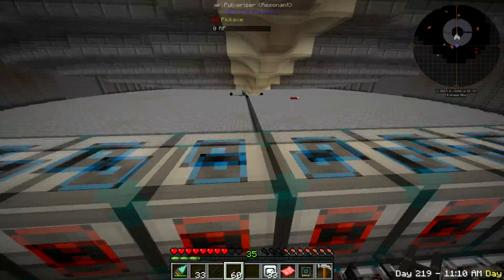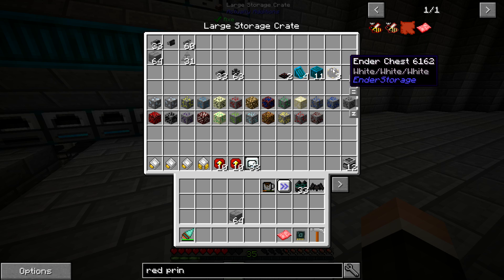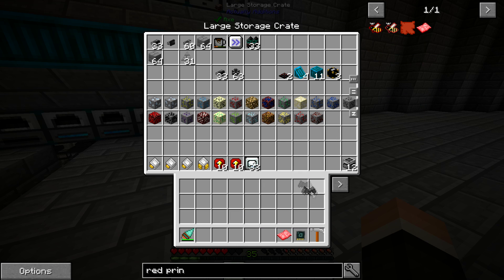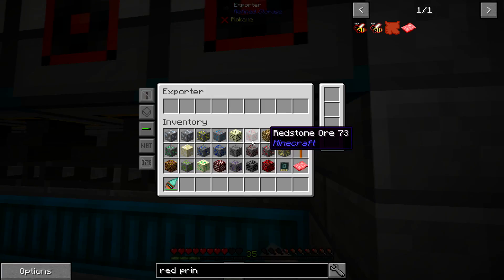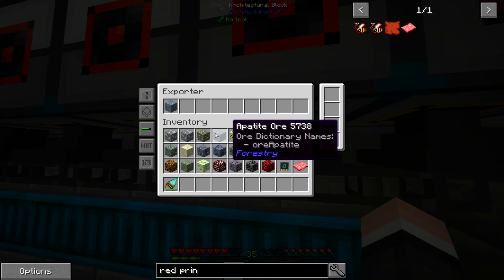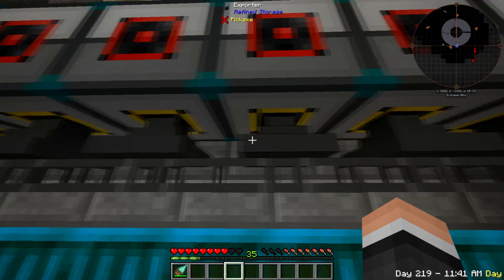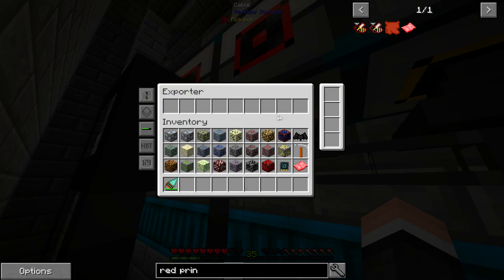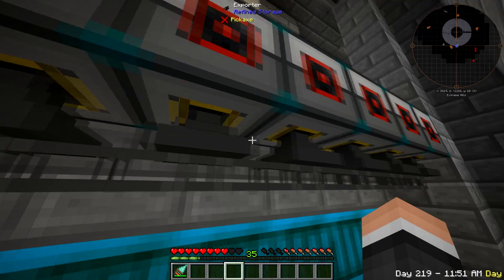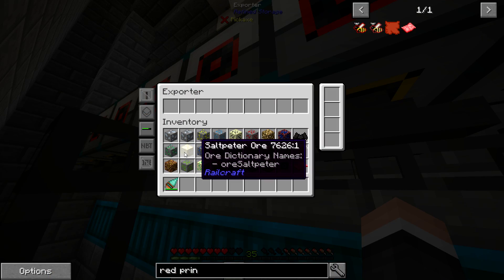We'll get those set up. I can double up most of the filters - it's not really a big deal. A couple of them are gonna have to have three, but it's not a big deal. Tungsten, glowstone, cobalt - I'm going to set these up. Glowstone - there is an upgrade for these that will allow you to triple up.